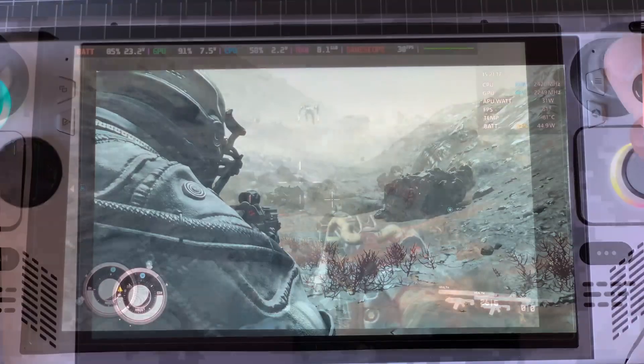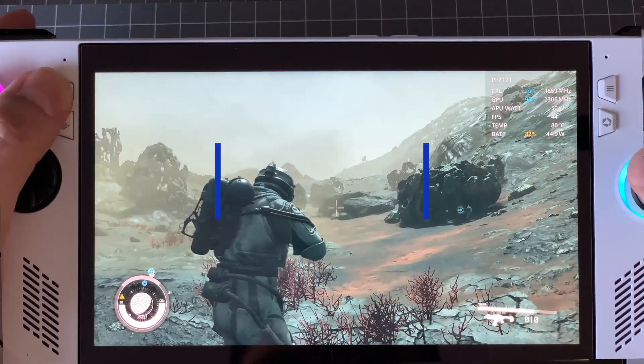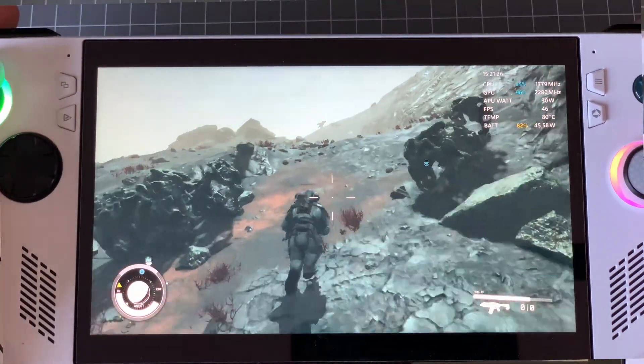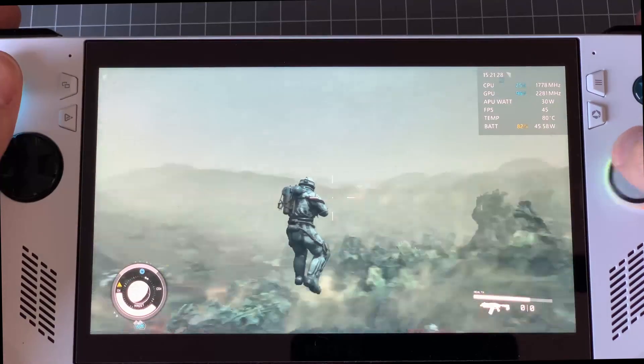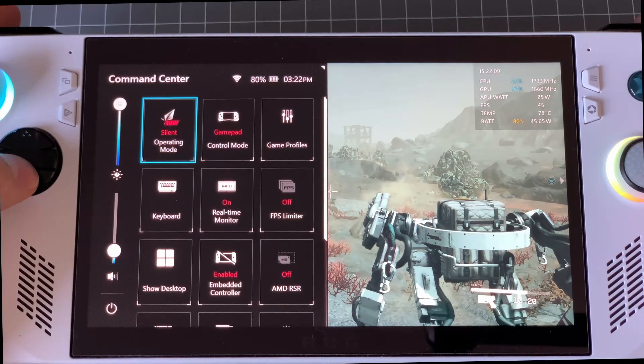Performance on the ROG Ally. This game looks fantastic on the ROG Ally. The 1080p display makes a world of difference, and the game looks great even with the graphics preset left at low. In 25W handheld mode you'll see frames in the low to mid 40s, and surprisingly in 15W handheld mode you'll still hit into the high 30s and low 40s.